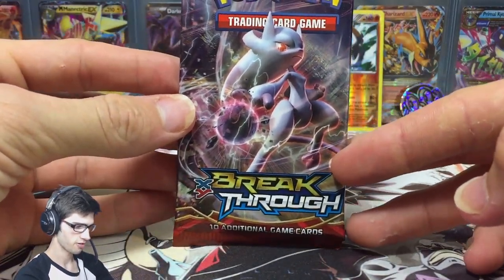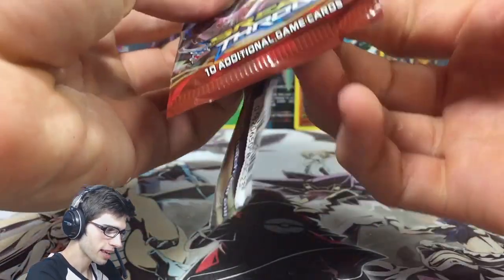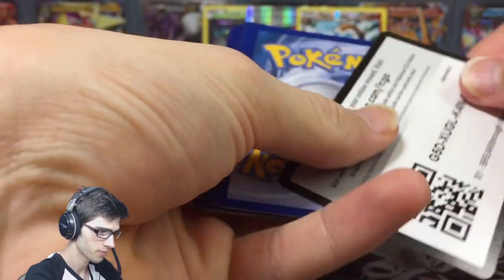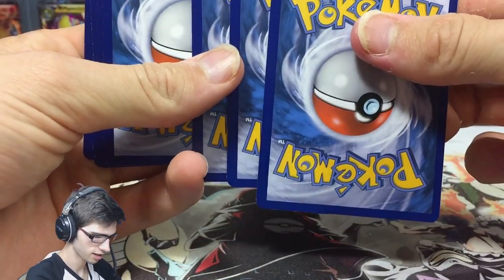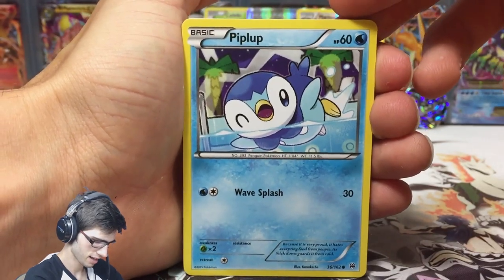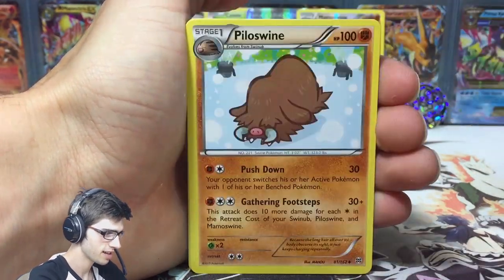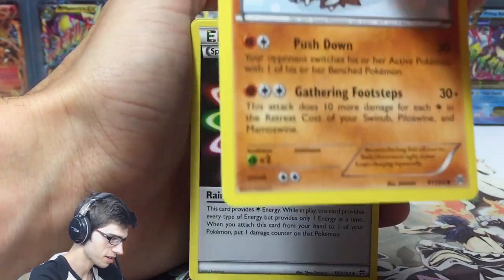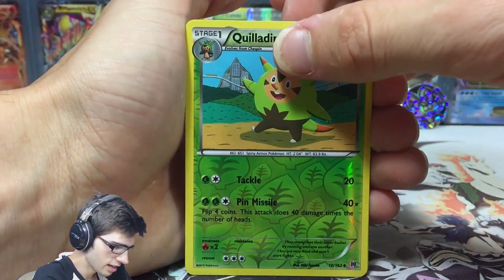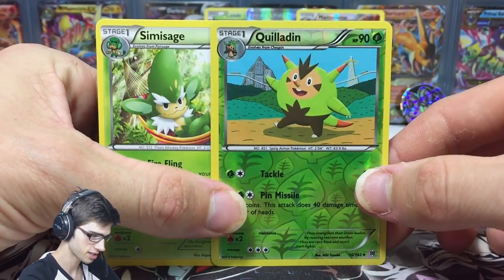On to the final pack of this three-pack blister opening — the Mega Mewtwo Y pack. I wonder if we can end it on a high note. Getting two pulls would be exceptional for a three-pack blister, especially considering we already got a full art. We got Piplup, Noibat, Chespin, Ralts, Magnemite, Flabebe, Piloswine, a Rainbow Energy, a reverse Quiladin — which is just an uncommon — and a Simisage regular rare.